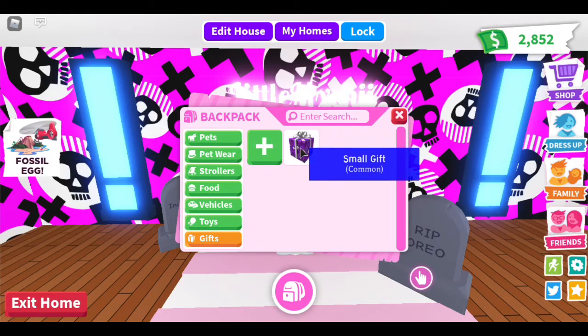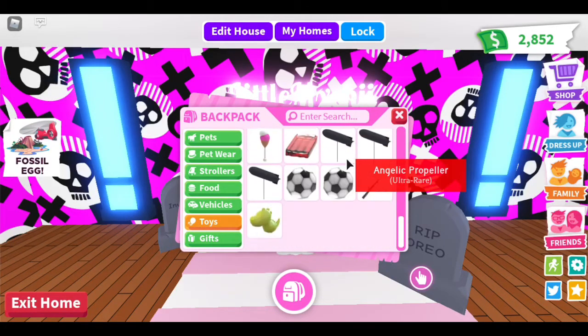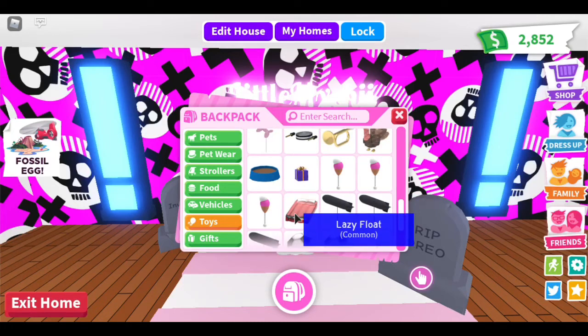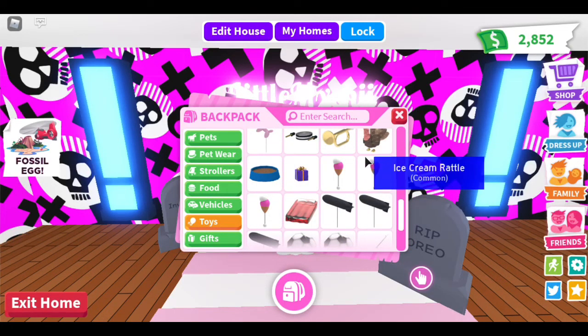I'm going to start off with gifts. I just have a small gift that I got from the rewards. I have a ton of toys - we have a T-rex throw toy, stick throw toys, soccer balloons, red zeppelin balloons, a lazy little ice cream rattle, and a lot of stuff.